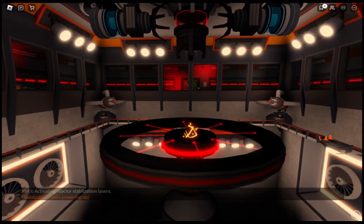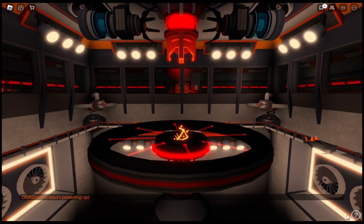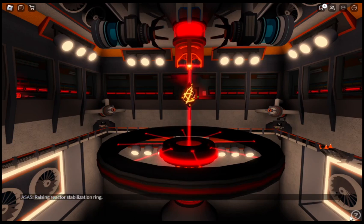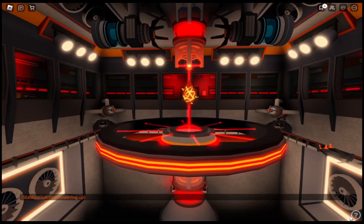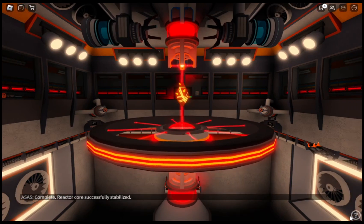Activating Reactor Stabilization Lasers. Stabilization Lasers Online. Raising Magma Crystal to Center Position. Position Locked. Raising Reactor Stabilization Rank. Powering Up. Reactor Core Successfully Stabilized.